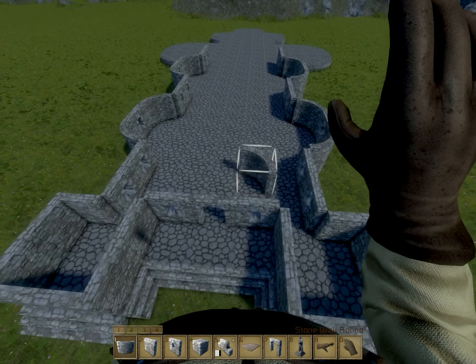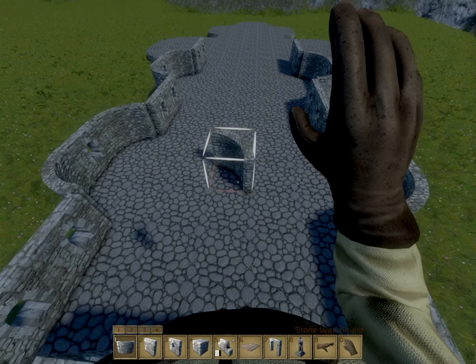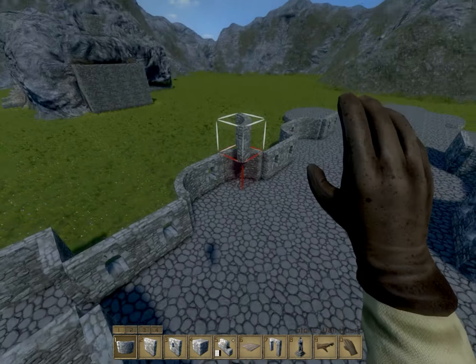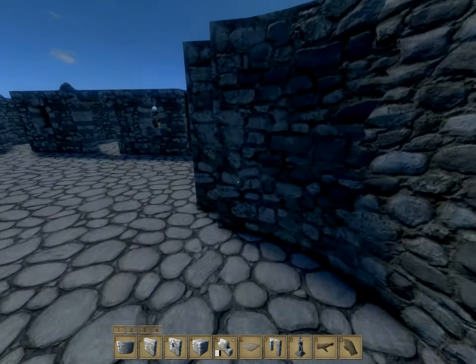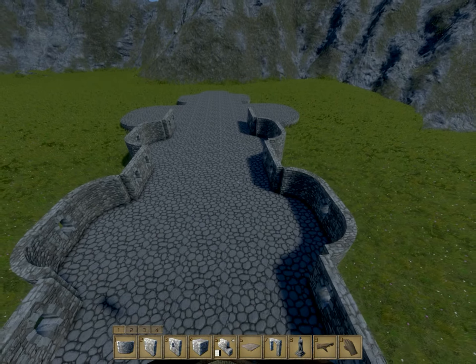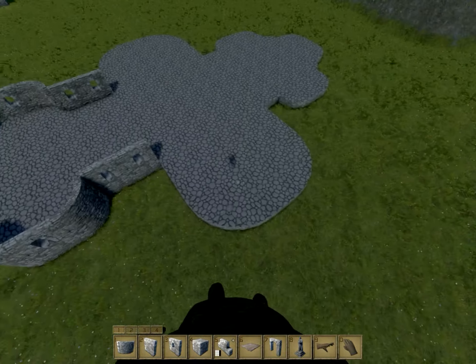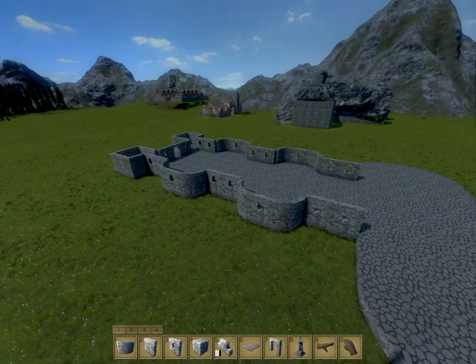As with many cathedrals, we're going to have a nice wide aisle, and then these one-block-wide side aisles. There'll be shrines and stuff, and these little alcoves marking the length of the structure. Then we might have an entrance on these wings as well — I'm not 100% sure on that just yet.